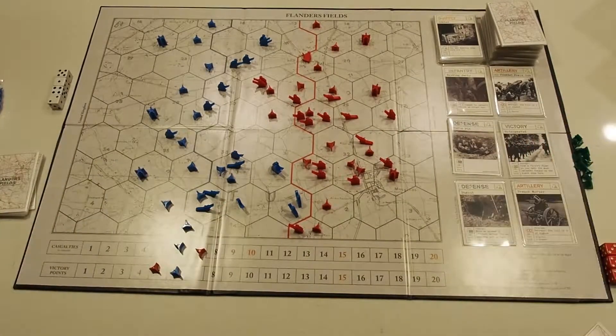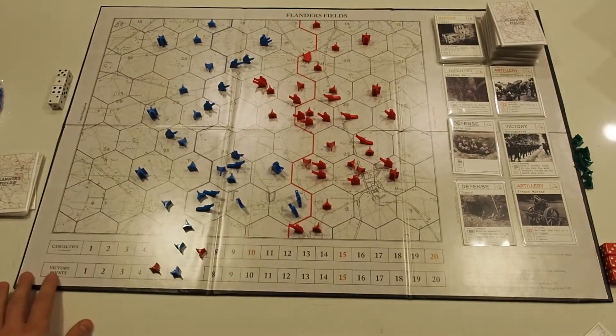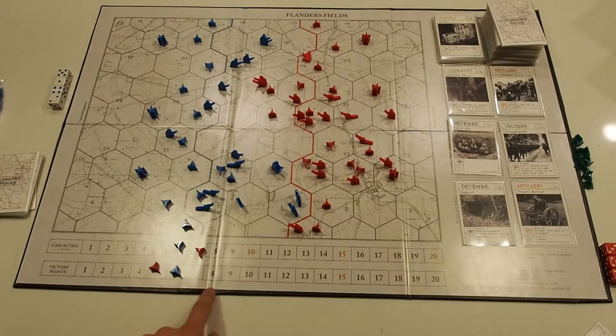Here we have the board for Flanders Fields — a hex grid where the action happens — two sliders to keep track of casualties, which are incurred whenever an infantry token is destroyed or an infantry card is played, and victory points, which you gain by achieving objectives, dealing casualties, winning skirmishes, and destroying artillery tokens.